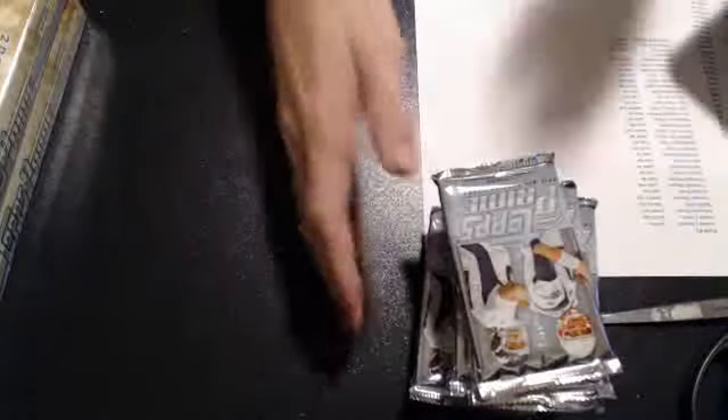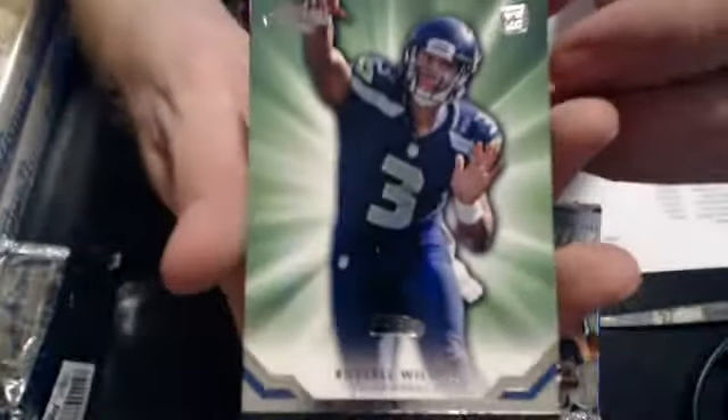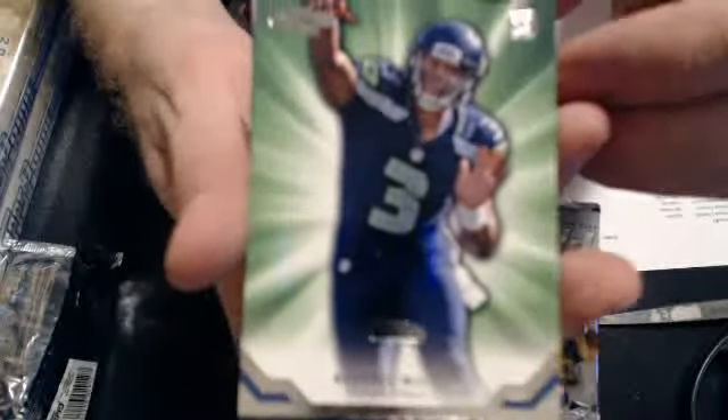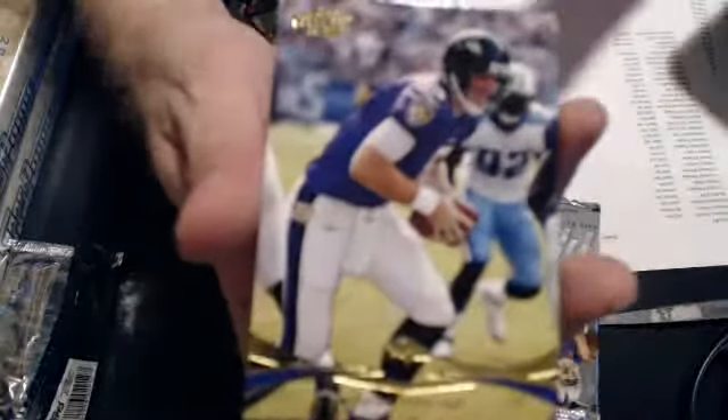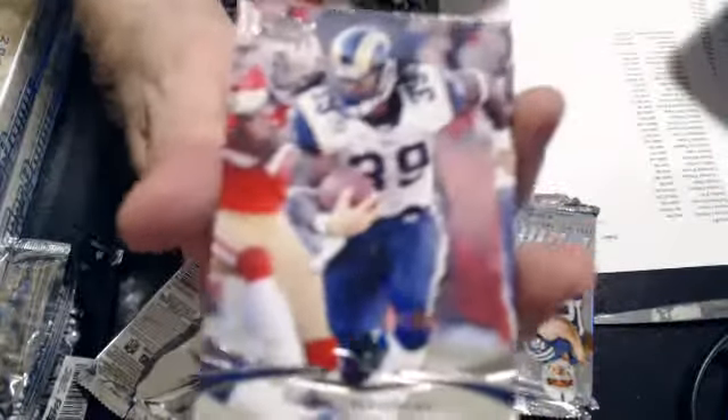10 packs, 4 hits. And the base, we have a Russell Wilson. These are cool looking rookies — it's like some kind of special insert rookie set in Prime. We have a gold Joe Flacco and a rookie of Lamar Miller. We have a gold of D'Angelo Williams and a rookie of Michael Vignette.